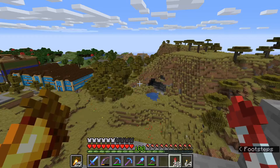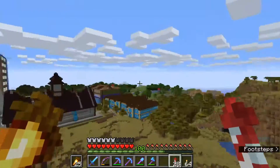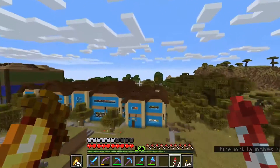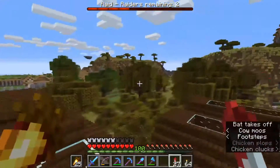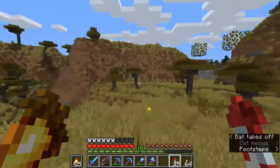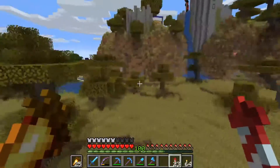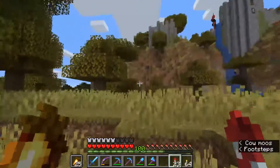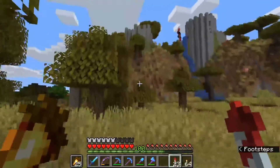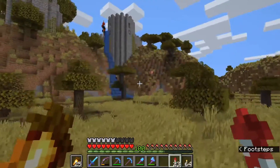I also need it to be relatively far away so the village over there doesn't interfere. As you can see, we're currently in a raid situation — oh, we were. So I know the villager boundary from that village basically ends around here. So I know if I go here — oh, more pillagers — or even potentially here. Here might be better actually. It's going to be a little bit further for me to get my villagers across, but it shouldn't be too much of an issue. This is a nice flat-ish area, and we can just build a pathway here. I think here is probably going to be our best bet for the iron farm.